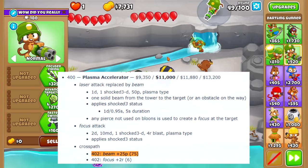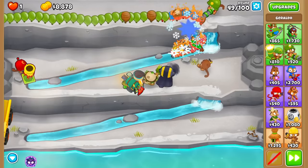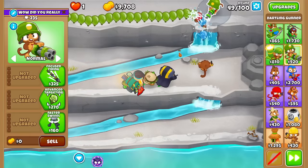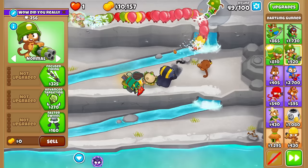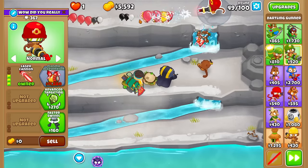That's perfect for rounds like 63, 76, and 78. Although I guess we also have Geraldo's Moab Minis for those rounds if we need them. I'm hoping to not need to rely on Geraldo too much here, so let me go ahead and get the cross path right now.